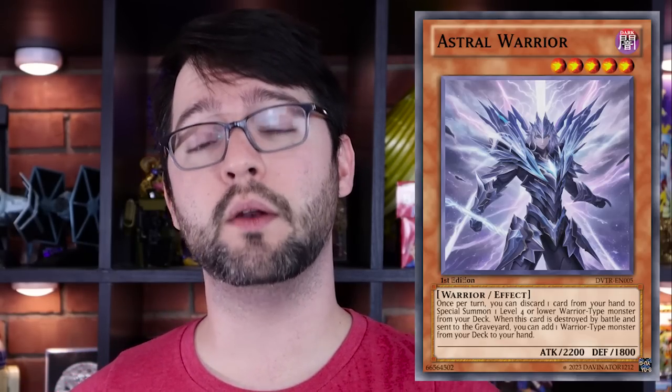Number five: Astral Warrior. Level five, Dark Warrior monster with 2200 attack and 1800 defense. Once per turn, you can discard one card from your hand to special summon one level four or lower warrior monster from your deck to the field. When this card is destroyed by battle and sent to the graveyard, you can add one warrior monster from your deck to your hand. So for the cost of one discard, you can summon any level four warrior monster from your deck.